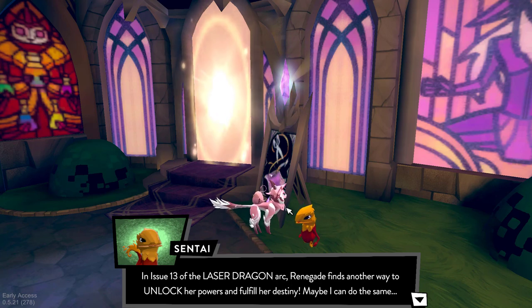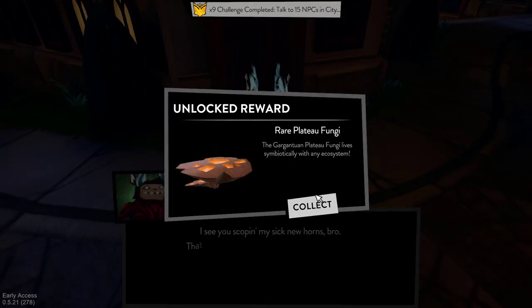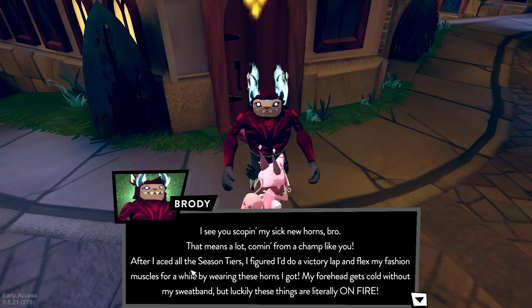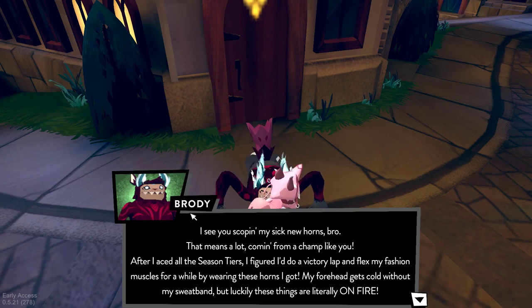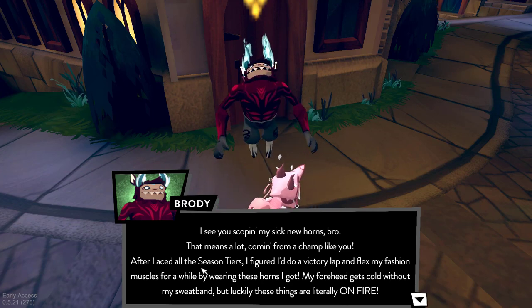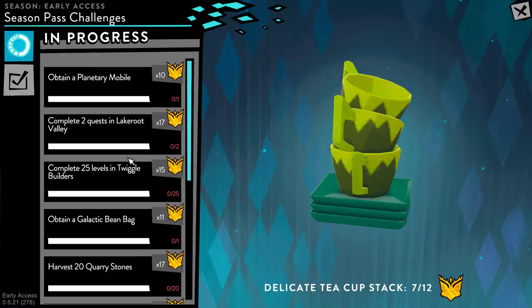Renegade Horns for the final tier 100 challenge! And of course Brody — why does he have glowing horns? He says: 'I see you scoping my sick new horns, bro. After I aced all the season tiers I figured I'd do a victory lap and flex my fashion muscles — these horns got me.' It's not his actual horns! 'My forehead gets cold without my sweatband but luckily these things are literally on fire.' New Brody dialogue — yes! We are now on tier 14.